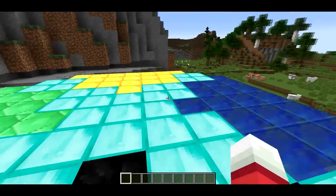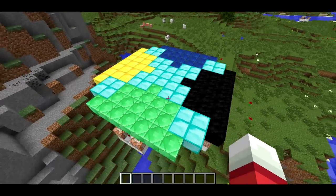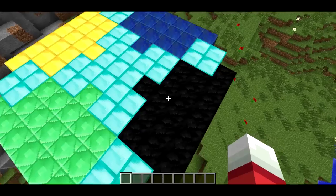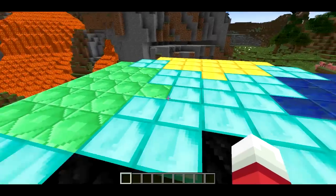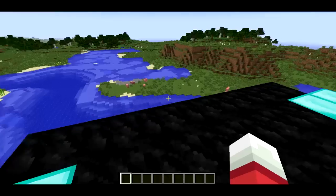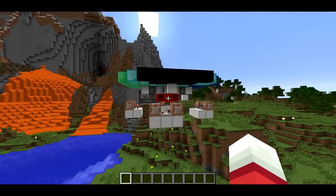So you can copy and paste those command blocks into another world and play around with it. This thing is definitely a lot of fun to play around with, and I think it's a pretty cool piece of technology. I've personally never seen anyone else build anything like this — it's an autonomous flying vehicle that can go in any direction. That's not to say it doesn't exist; there's definitely a lot of stuff out there I don't know about. But this is a very advanced use of command blocks and command block minecarts.